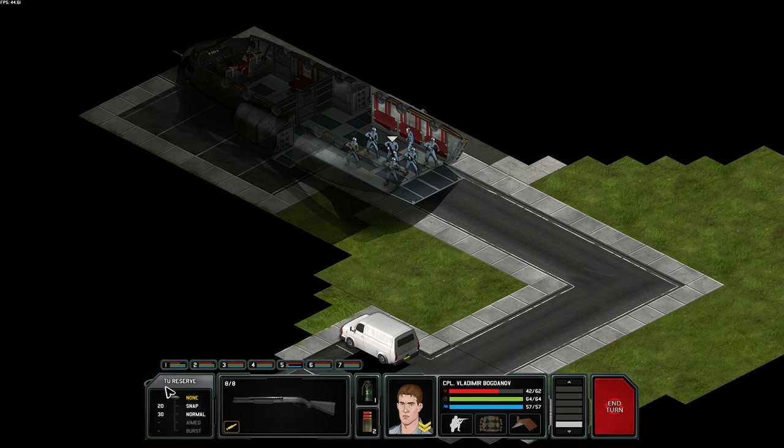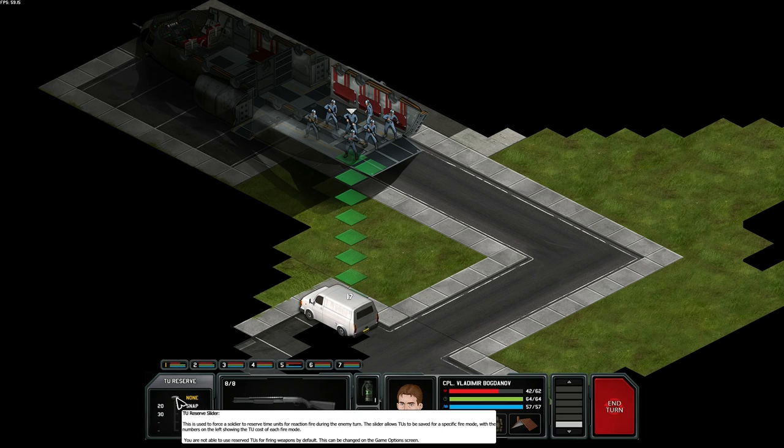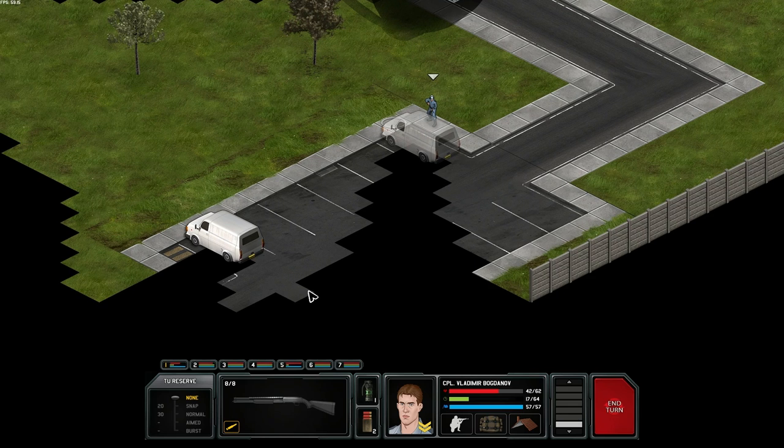Every unit has a specific amount of TU — I'll just call them action points, maybe it's 'time units' or something. Every character gets a certain amount of TU which dictates how far they can move. For example, if I move here behind this van, I can accomplish that and still have 13 TU remaining. In contrast to Enemy Unknown where you can move and then shoot no matter what, here you have to have some TU available at the end of your turn in order to shoot. That's where the slider comes in — it's really important. We can take a normal shot or a snapshot depending on the class of the character. If movement squares show yellow, that means we won't be able to take a shot after landing there.